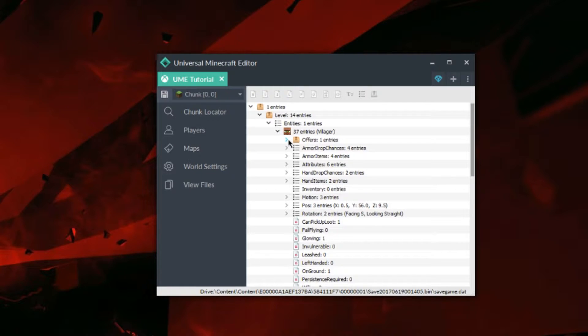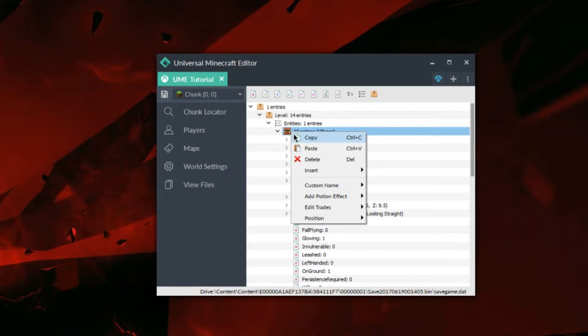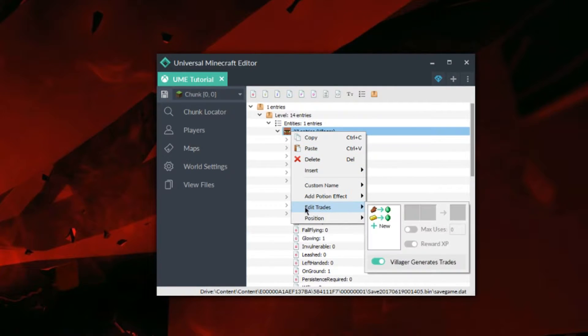Here I can open up and see his current trades, which are these two. Now I can use the quick mod feature to easily edit his trades. If I go down to edit trades right here, it gives me a nice GUI where I can go ahead and touch up his trades.